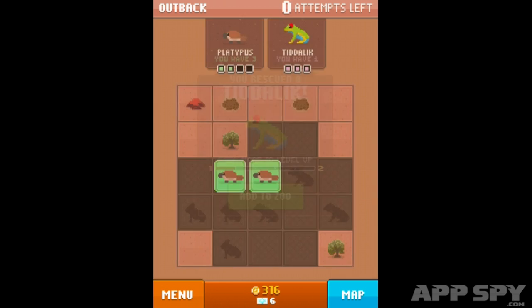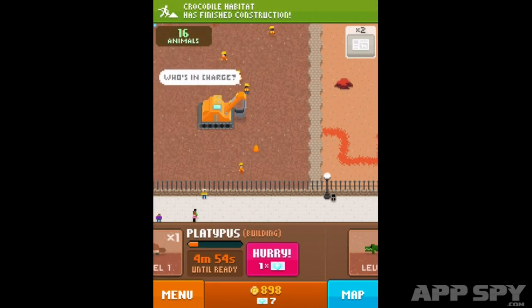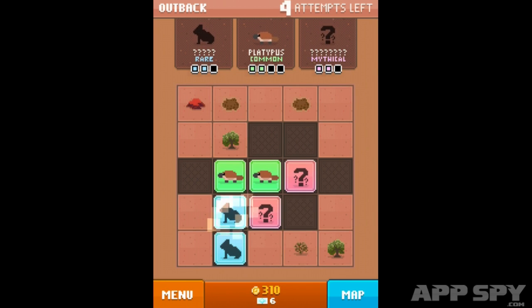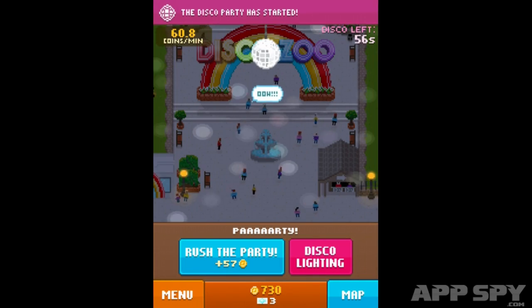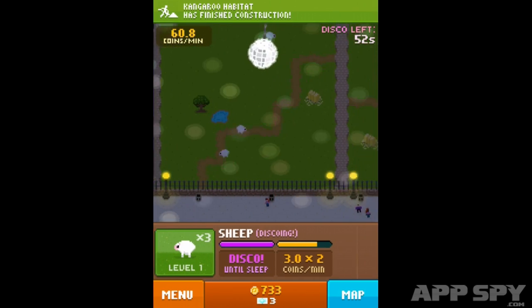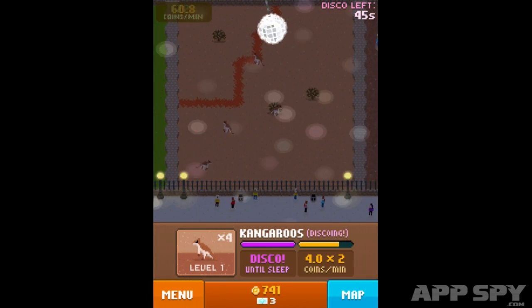This is where the IAPs come in. Disco Bucks are the game's primary currency, and they can be used to speed up enclosure construction and fund discos. They can also buy more guesses if you fail to catch the animal you're looking for. Incidentally, it's the discos that will really get us in hot water with animal lovers. These parties keep the animals dancing all through the night, earning you double money as they bop to the game's funky beats. Discos can last up to 8 hours if you have the required bucks, and ensure happy visitors throughout the zoo.